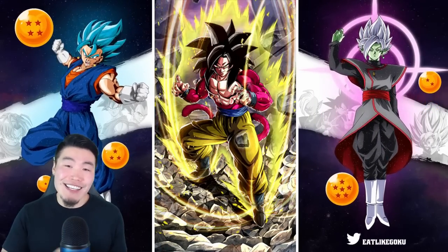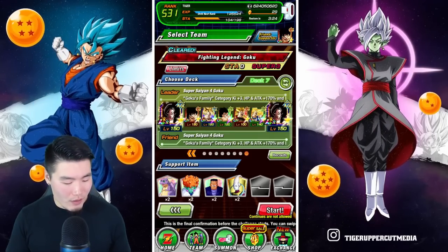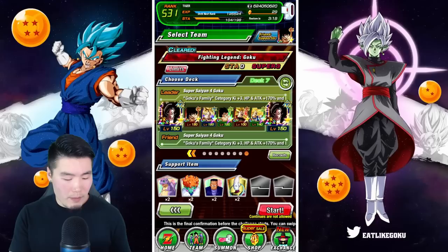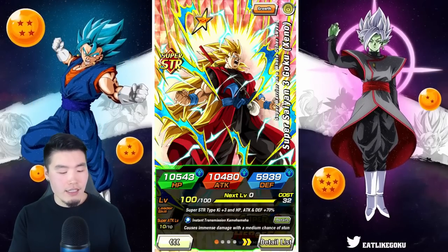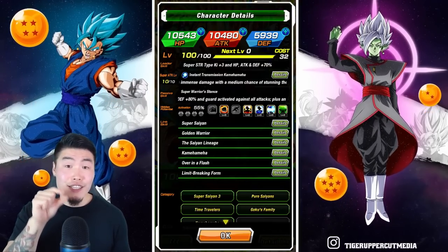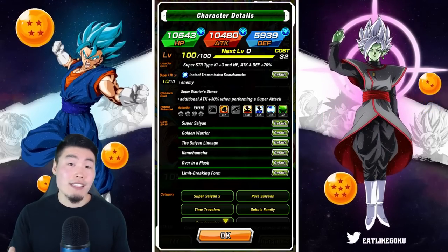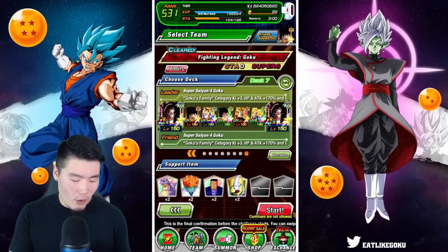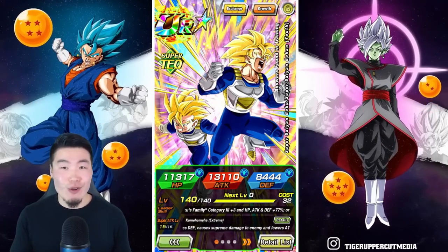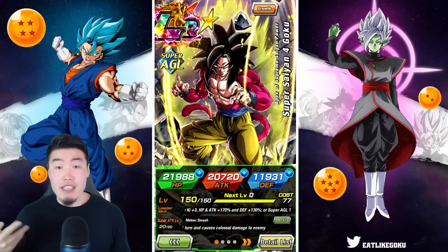Before we get started, let's take a quick look at this team. Starting with the leader: my own LR Super Saiyan 4 Goku with a single dupe. We also brought the Namek Transforming Goku with a dupe, the AGL Transforming Goku at rainbow, and the Tech Kaioken Goku at rainbow. This Super Saiyan 3 Xeno Goku is free dupe, which does concern me a little because that defense is pretty pathetic. And I had to bring the Tech Exchange Goku and Gohan — the friend has two dupes, which while not ideal is still pretty good.